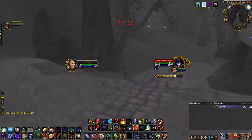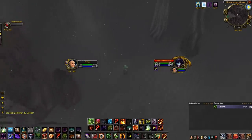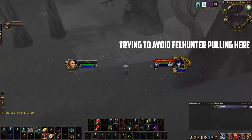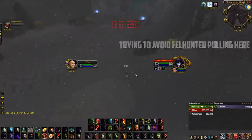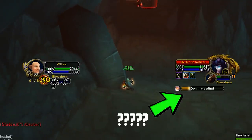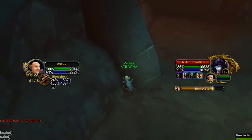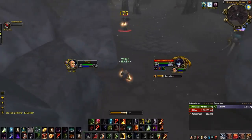Despite there being pillars and pointy objects everywhere, they're what I like to call pretend line of sight — spells go straight through them. The only real line of sight is in the caves, so you want to pull each Succubus back over to the caves and dodge in and out between spell casts. Don't forget to pop Shadow Ward if you are going to get hit by a Shadow Bolt — they hit pretty hard. They also try and spam mind control if you have a pet on them, but demons are immune to it. So that's a free cast if they do. Most classes in the game will actually be able to farm these, even some melee, though they do hit quite hard with melee all the same.